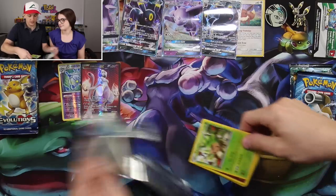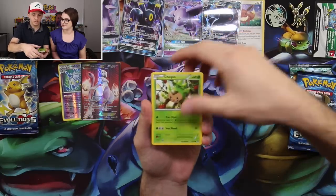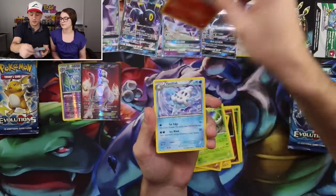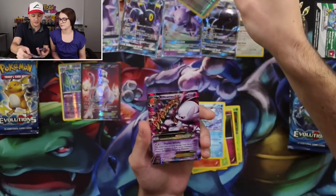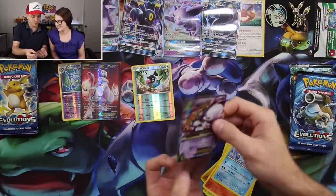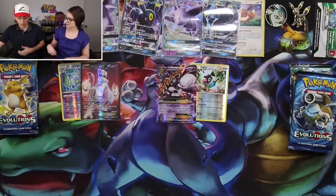Let's see if there's any luck in the second Breakthrough pack. This pack starts off with Chespin, Ralts, Magnemite, Fennekin, Pancham, Pinser, Quilava, Vanillish, Chatot, and a Mega Mewtwo EX! What is the Mewtwo hype right now? Some really good pulls for Breakthrough.